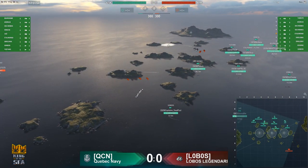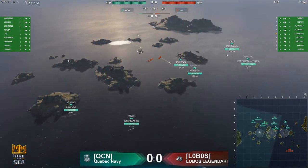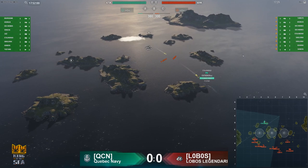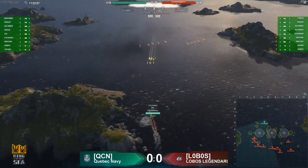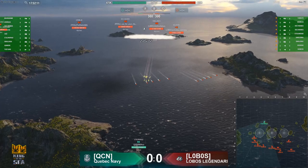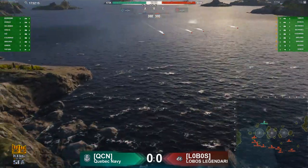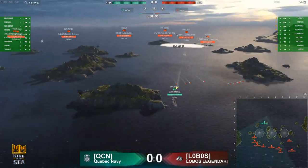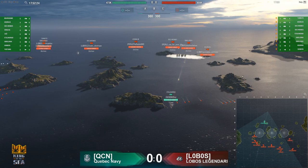The only things that have happened so far are some destroyers spewing torps throughout the A and C caps. B, as is tradition, has been left rather uncontested. The QCN Stalingrad is pushed up very far — in fact ahead of this island — with really no place to escape, as he is starting to get worked on by a Smolensk. And soon enough, a Des Moines is likely to join the party. He is the only ship spotted for Lobos to work on right now, so he will be taking plenty of fire.